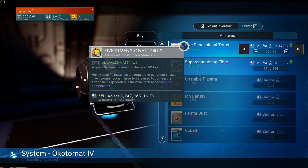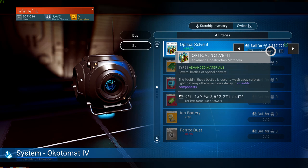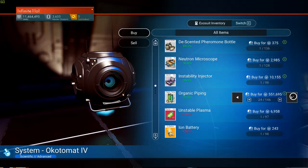Remember we started with 5 million. I'm going to sell from my exosuit and then from my starship — that's 3.8 million there. In just the second trade I've already tripled everything: we're at 16 million in just two trades. I purchase everything and take a roughly 70% cut, adding it all into my exosuit along with the organic piping. Now let's find a good green mercantile system for the next leg.